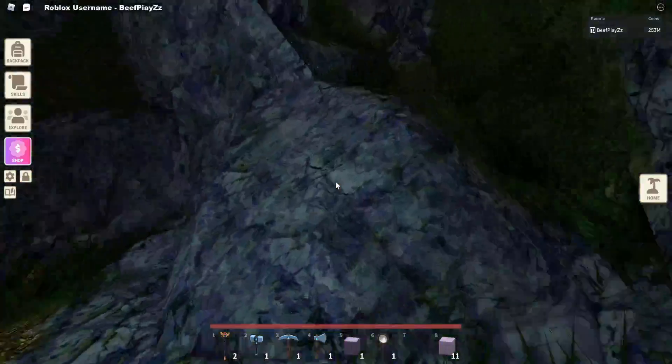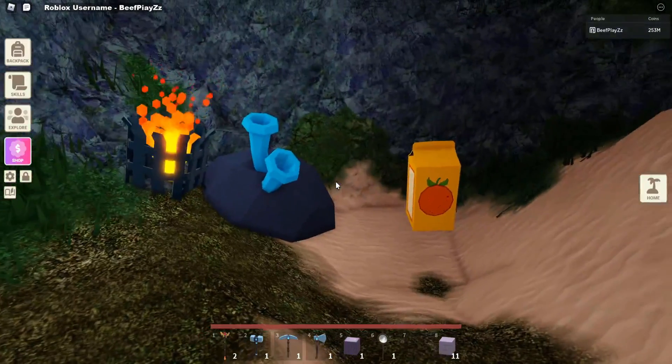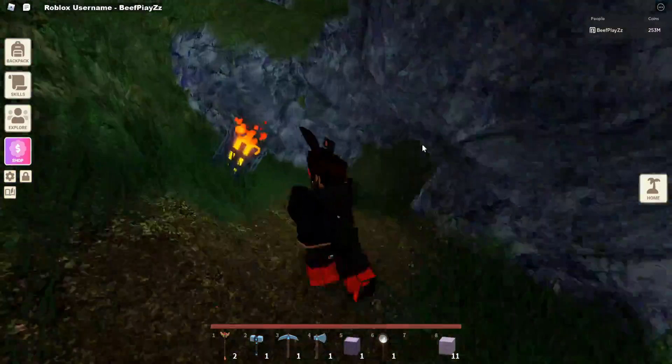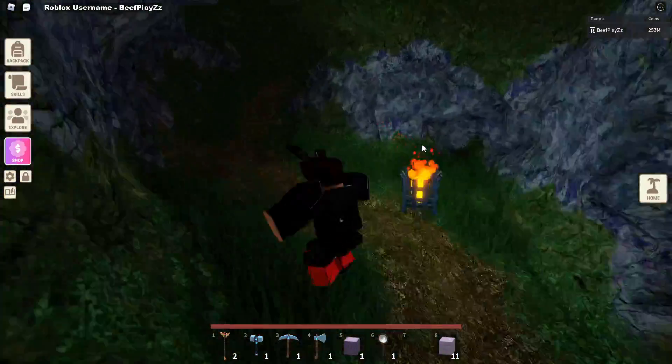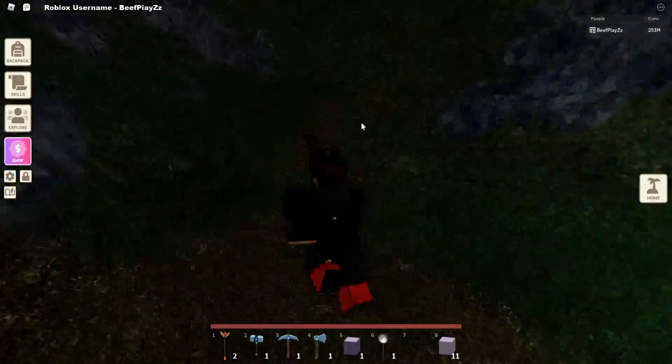So you just simply want to have a look around and try and find it. Now we're here — this is the final item of what you need. So let's interact with it and get the juice. There we go. So now we've done that we can head all the way back up. If you want to know where this is, you just simply head down this tunnel and take a right — that's all you have to do.